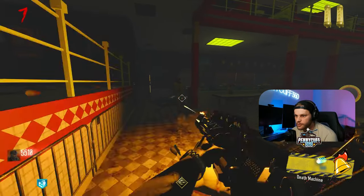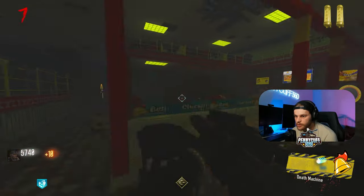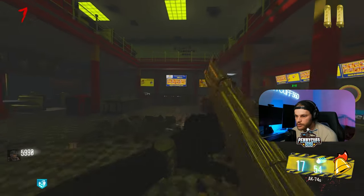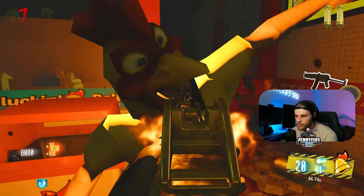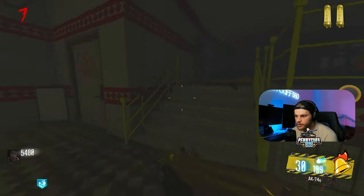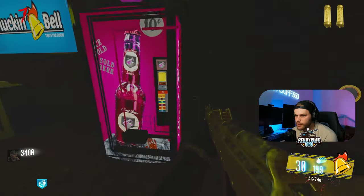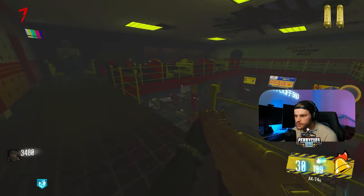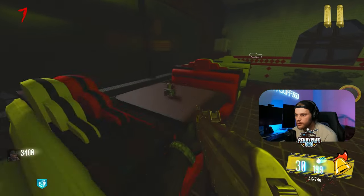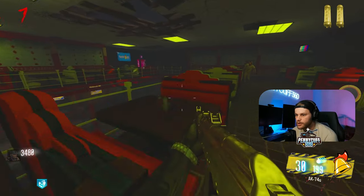I still need power. Double points would be appreciated. I'm getting it twice, just saying. Should I buy some ammo? Let's reload. Okay, let's go upstairs — we can make it upstairs without dying right? We're upstairs, we gotta turn on the power first. There's Speed Cola. Have we seen Jug yet? I don't think we've seen Jug — oh, never mind, Jug's right there, Cordite right there.